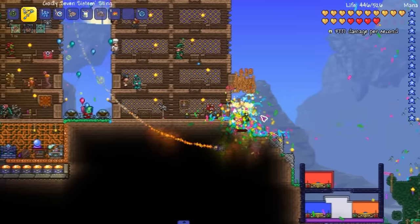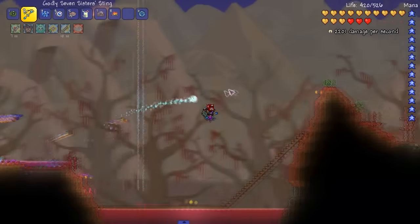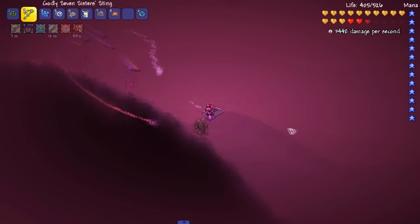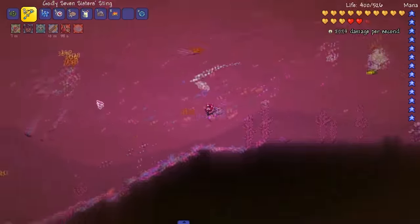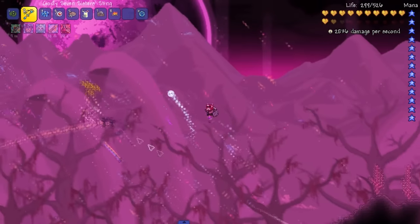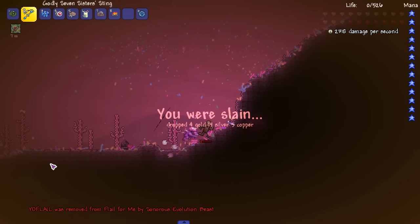I died because of a Nebula Floater - he had 13k health. Excuse you, Jesus. There should really be an option for stuff like this, I'm kind of forced to fight these super hard enemies. The damage they're outputting is insane. I'm not playing on expert - chill with the damage. Whatever mod that is might need to be removed next playthrough.